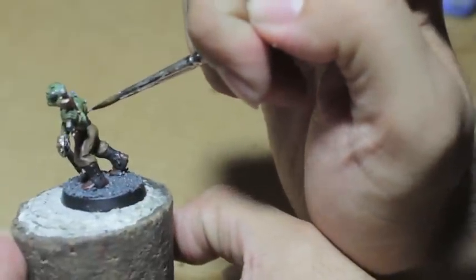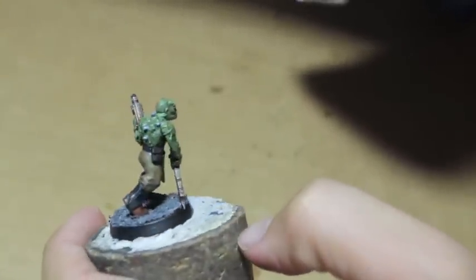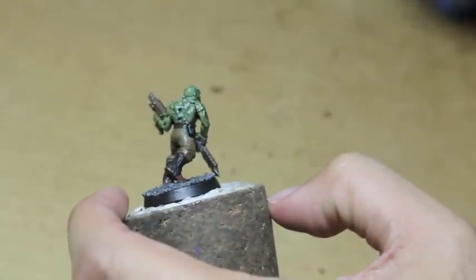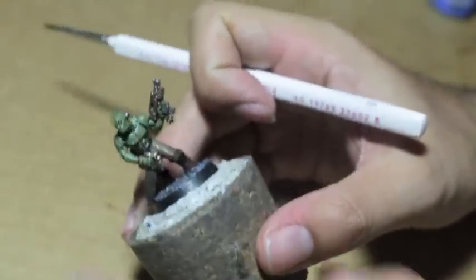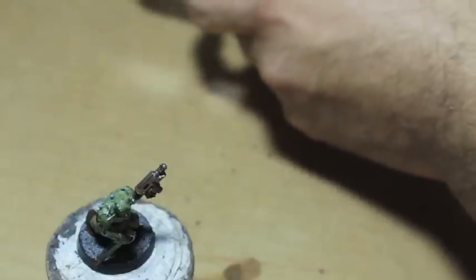Knowing that Typhus is making plague zombies, if that's what you're going to use these guys for, I think it's more interesting if he's got glass vials full of gross stuff. What we're also going to do is take some Drew Kai Violet — that's what it is, the purple shade. If you don't have it, you can use the old Leviathan Purple.